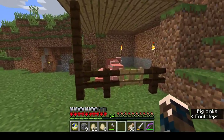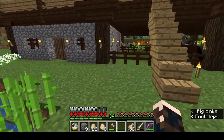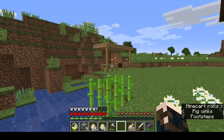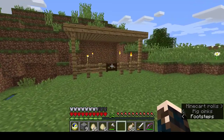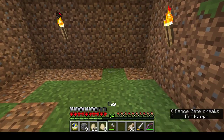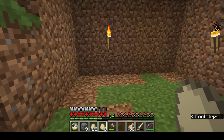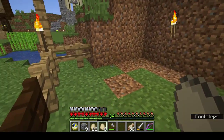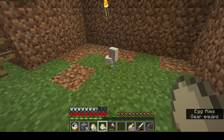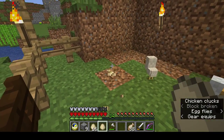I've got a little lean-to here with some pigs in it. Hello pigs. I've got another little lean-to here which I'm going to put chickens in. To that end I've got some eggs, so I'm going to chuck some eggs — hopefully we'll get at least two chickens and I can populate the pen. First egg — well done. And there's our two chickens.